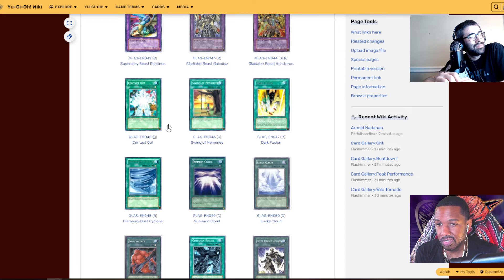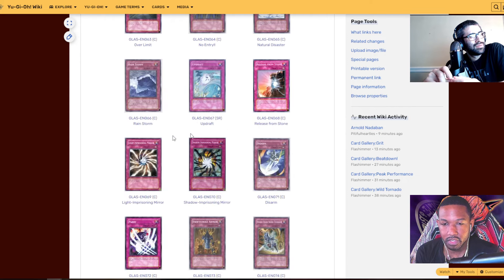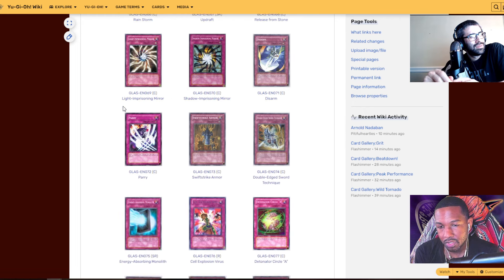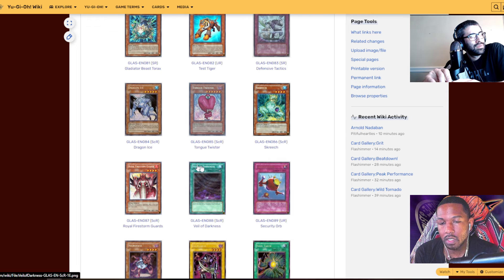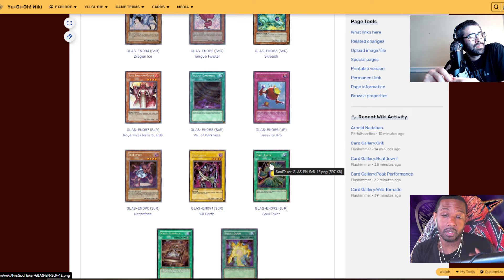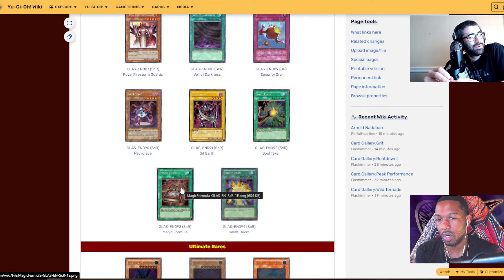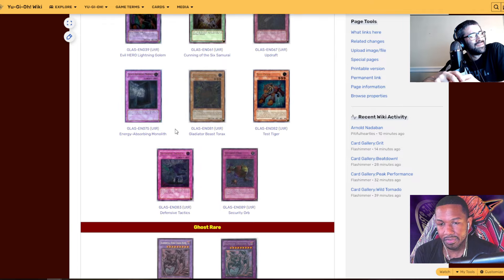Swing of Memories is a nice card — brings back Blue-Eyes or Tri-Horn Dragon. There's more Glad Beast support and random traps. Light Mirror and Shadow Mirror are commons, so not too hard to get. Test Tiger, Dragon Ice, Tongue Twister, Screech, Royal Firestorm Guards, Veil of Darkness, Security Orb, Necroface, Gilgarth the Relentless, Soul Taker — Soul Taker is extremely hard to get, it's a Secret Rare short print. Magic Formula is one of the rarest cards in all of Yu-Gi-Oh; a first edition copy in good condition is thousands of dollars.